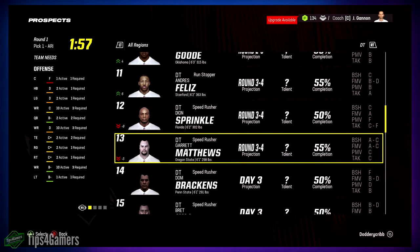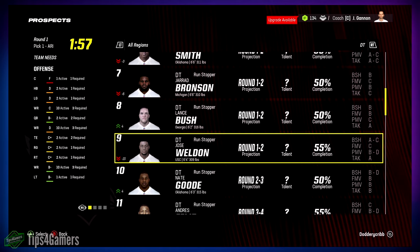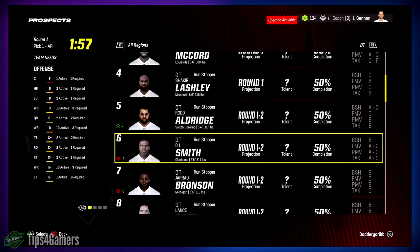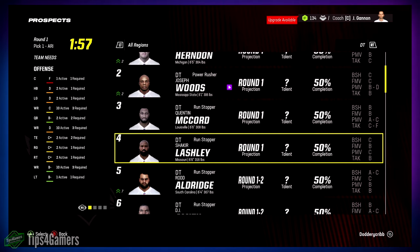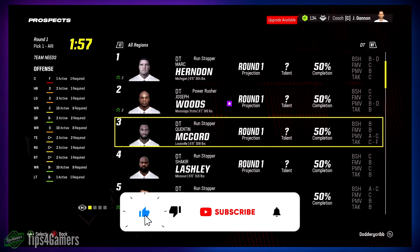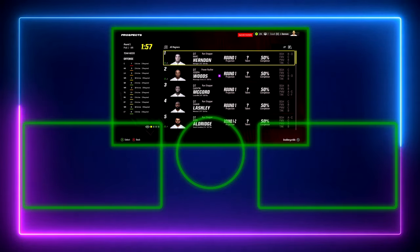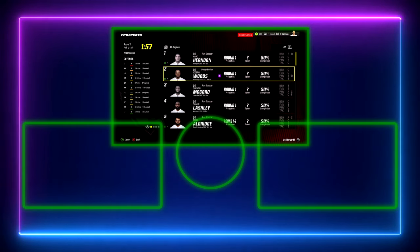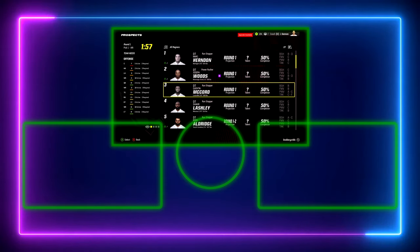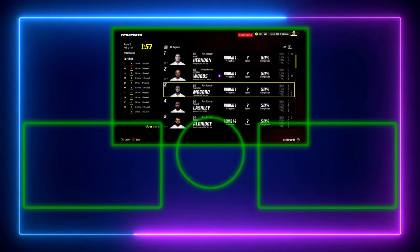To recap: I really like Bush and Smith is intriguing. Aldridge I like, Lashley — I'd draft some of the other guys before him. McCord not too bad, Woods not too bad. Herndon — too expensive for what he offers. Just go through, measure each guy: this guy's good here, bad here, add it up, let it tell a story. You'll find some great D-tackles if you follow these steps.